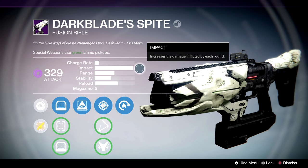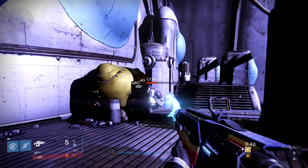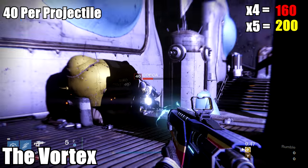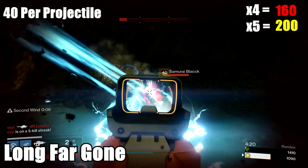Now pay attention to the annotations on screen. Remember, they shoot 7 projectiles and we want those projectiles to hit our target, so we're going to put up damage for a 4th and 5th projectile hit. For some fast charging fusions, the Vortex and the Longfargon both do 40 damage per bullet — that's 160 if you land 4, and 200 if you hit 5.